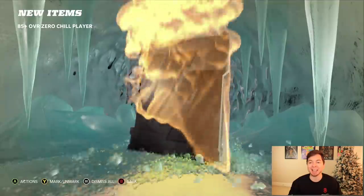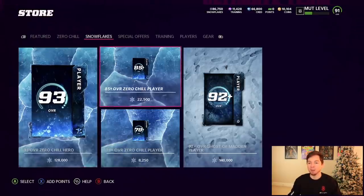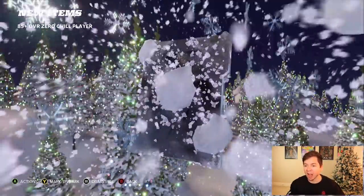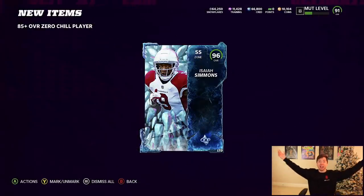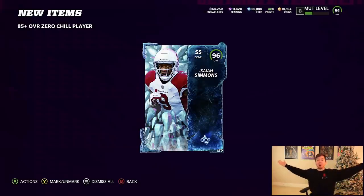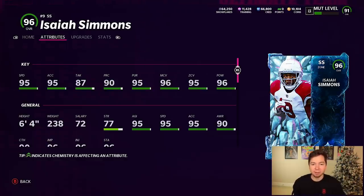I have seen people pull over a dozen limiteds out of here. We get the elite quarterback himself Joe Flacco — that one's kind of an L because we lose a good amount of snow. Oh my gosh, we just got one and it's Isaiah Simmons! In the third pack we pull our first limited of the year. We just got the 96 and he's a strong safety, so he's gonna get animations without Lurker. 95 speed, 95 acceleration, 96 man coverage, 95 zone, and 96 hit power.